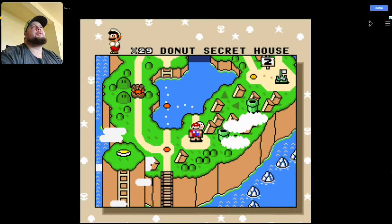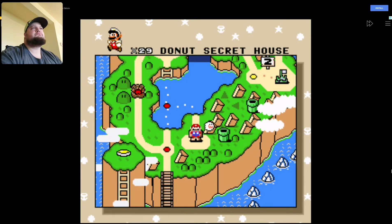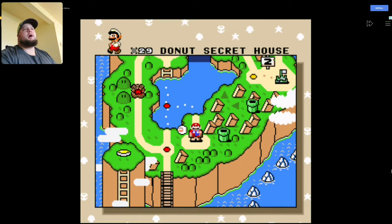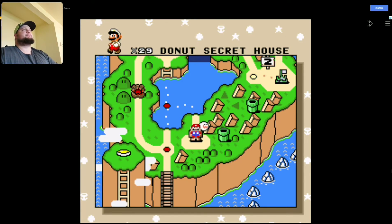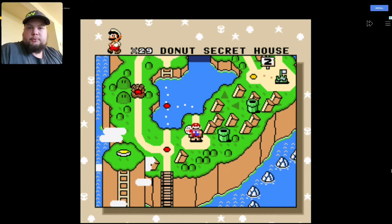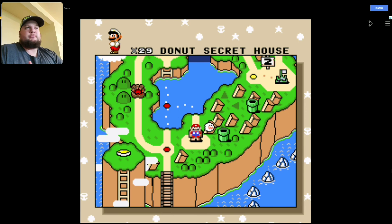Alright, Donut Secret Ghost House — I guess we could do this one next, why not. So next we're gonna do the Donut Secret Ghost House. I'm not good at ghost houses, but I like them and we're gonna do it anyway. Give the video a like, leave a comment, and subscribe if you're not already for more Mario. I'll see you in the next level!